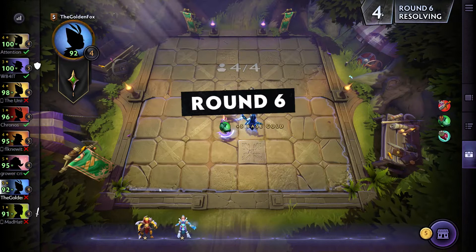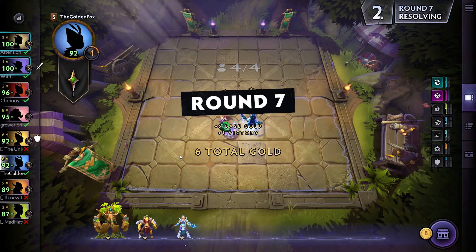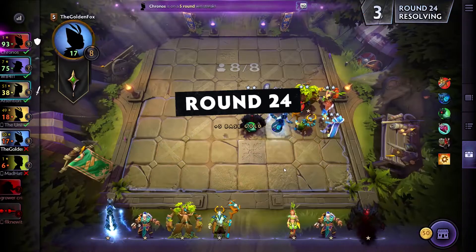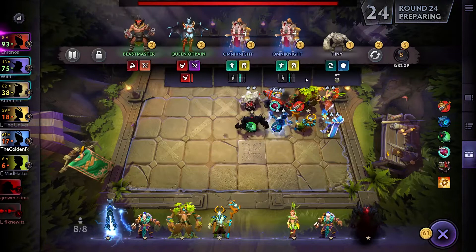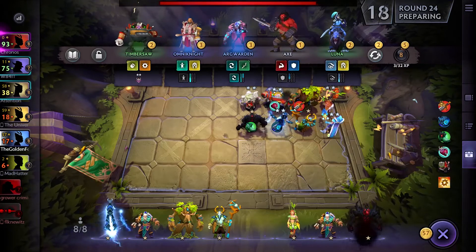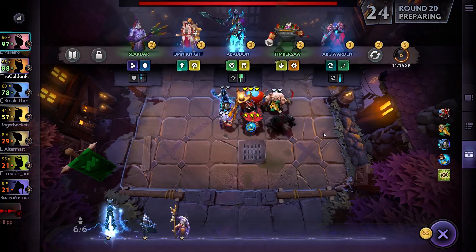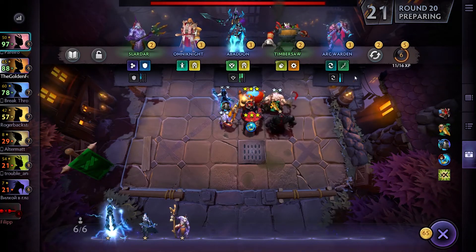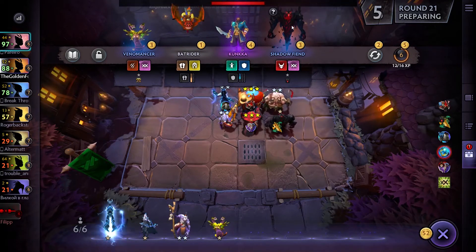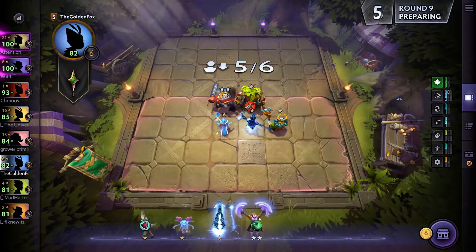Every round you gain a base 5 gold to either save or spend. Rounds in which you win, you're rewarded with 1 extra gold, and winning streaks can add further to that. To counter that, players experiencing losing streaks will also gain extra gold, avoiding having players with lucky rolls at the start of the game steamrolling everyone else. Another element of gold management is interest gain for every 10 gold you have, up to a maximum of 5 extra gold gained per round when you're carrying 50 or more.